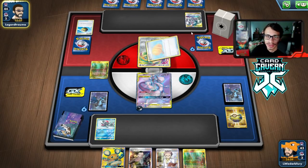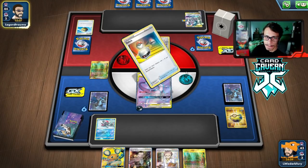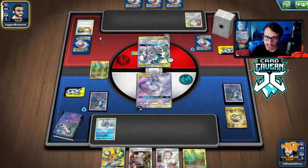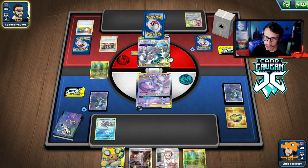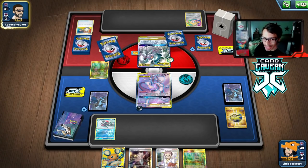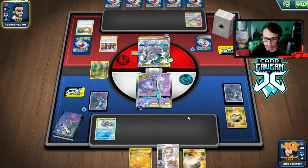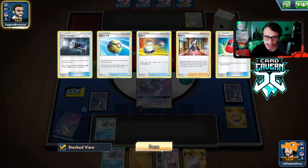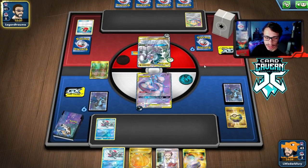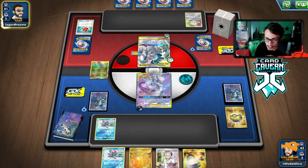They play a Big Charm, so we definitely want to go for the Dark Moon play. There's a Marnie — I'm glad I didn't play Dedenne because we can hold our resources here. Hopefully the Marnie doesn't give us a bad hand. There's a Hammer flip — it does not get heads, thank heavens. No Zacian either — that'd be great.